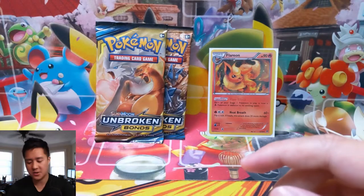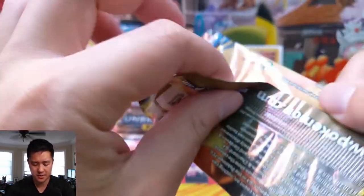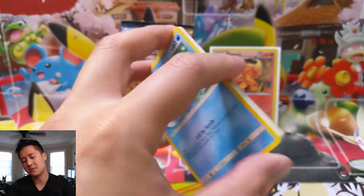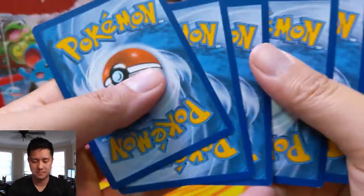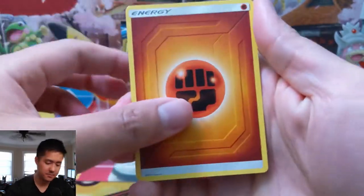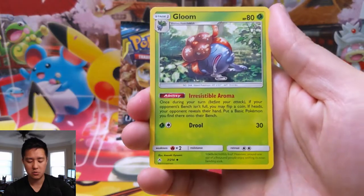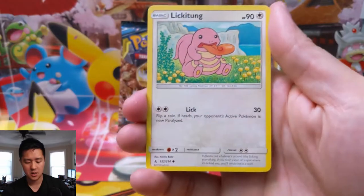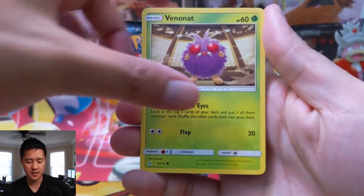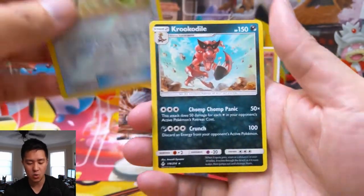On to Unbroken Bonds — two cracks at finding another Reshiram and Charizard, though I haven't found a full art one yet. We have a Fighting Energy, Toraccat, Poliwhirl, a Gloom taking a nap, Poliwag, Spritzee, Lickitung, Venonat, Spearow, Chip-Chip Ice Axe, and a Krookodile.